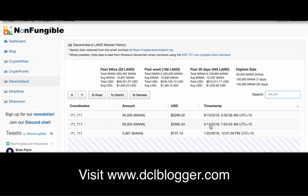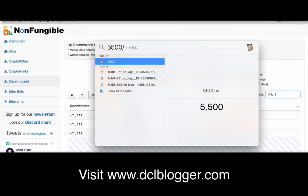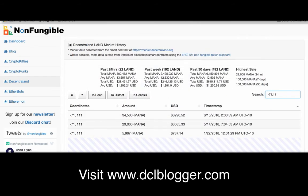That was in a month period — you can see there's a 30-day difference between these two dates — which turns out to be 5,500 MANA profit. If you multiply that by the current value of MANA on CoinMarketCap, that's about $530 US dollars profit made on just that one land.